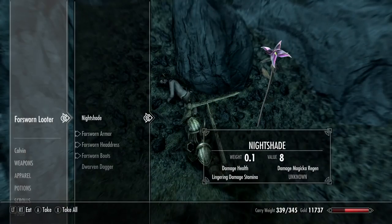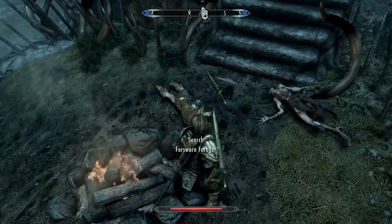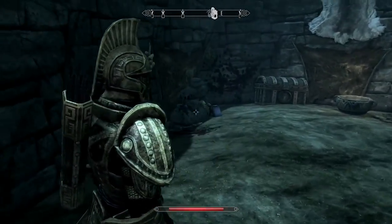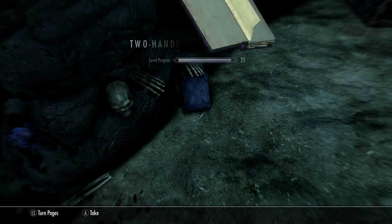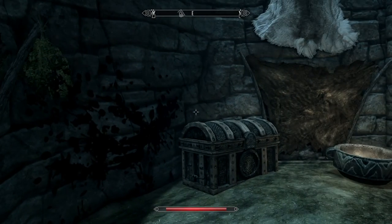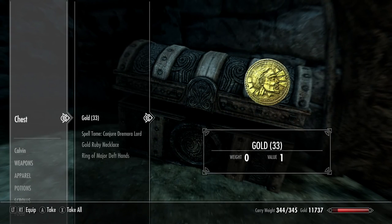Bleakwind Bluff will always contain a Hag Raven, and then the Forsworn are going to be somewhat leveled to your character. They were Forsworn, and this Hag Raven — not a lot there — but when you enter into the chamber, there is a Master Chest. There is also a book, Reed King, Two-Handed Increase, which I really don't care about, but it does contribute to your character's level up. And then there is some other stuff over here, not really good, but then the Master Chest, which does have some decent stuff in it.